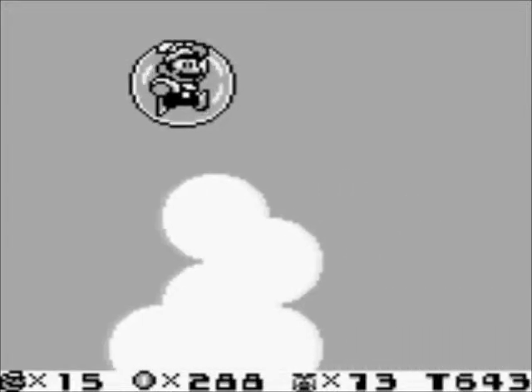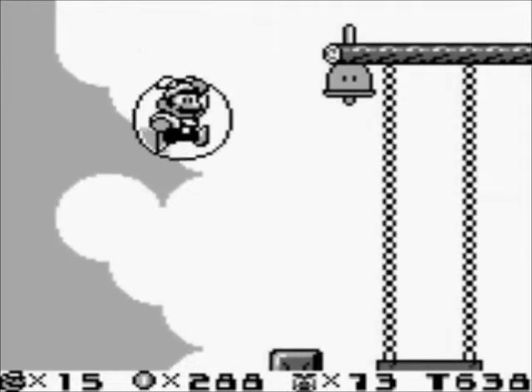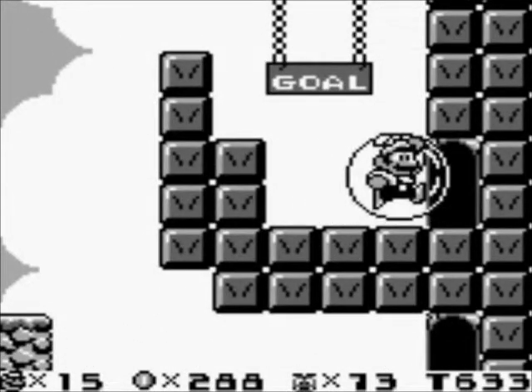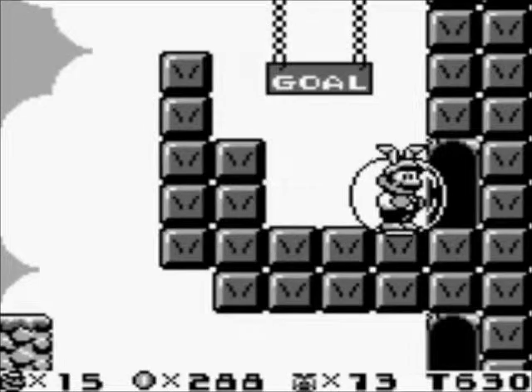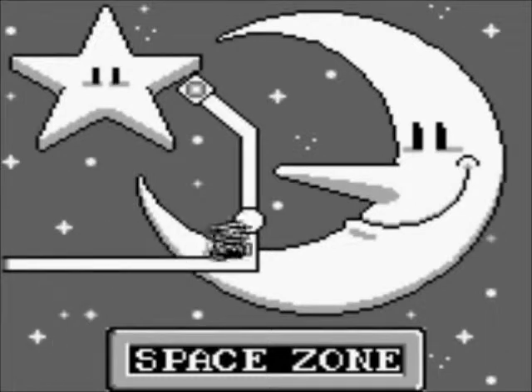You will be able to make it to the next zone because there are actually two exits here. You have to take the top exit to get to the next zone. If you take the bottom path, you just complete the level — you don't go to the next area at all. So let's take the top path and we'll get to the Space Zone.